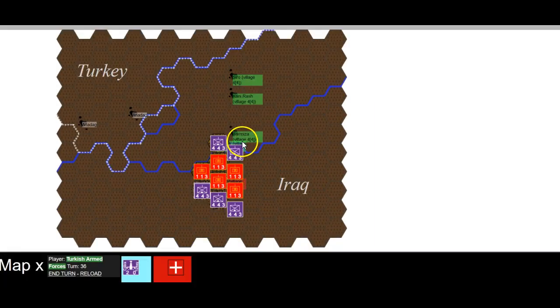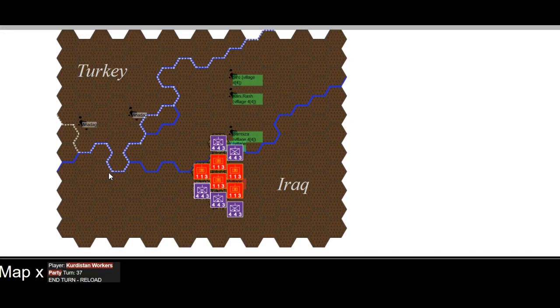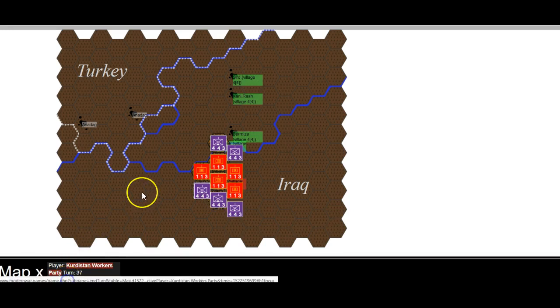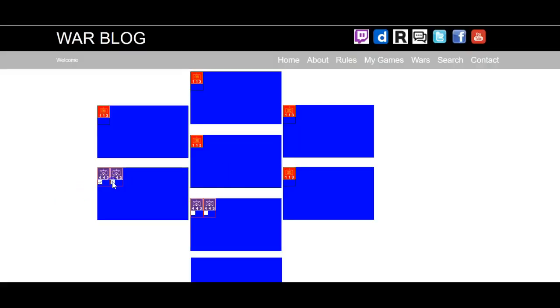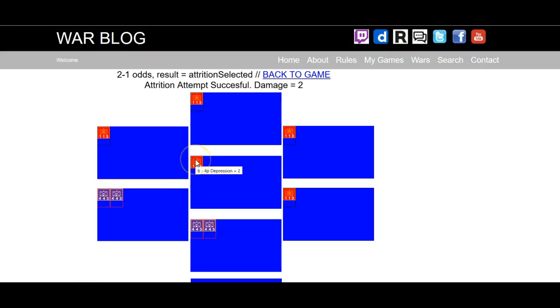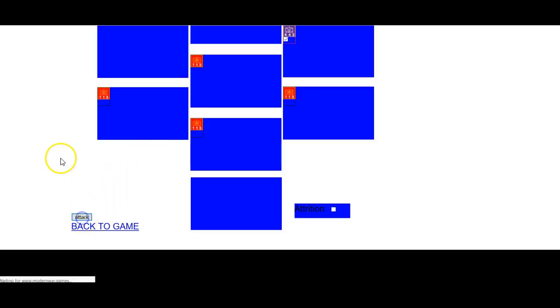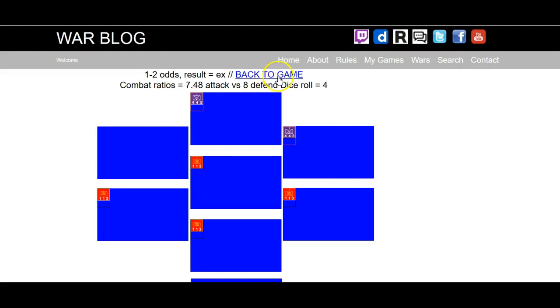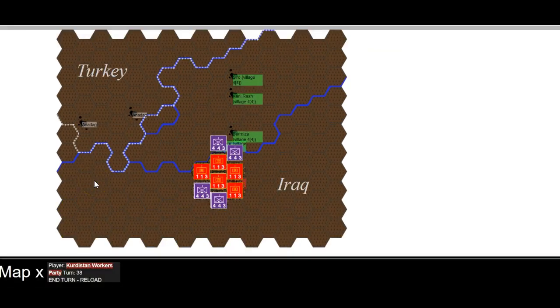No attrition. Got some choices now — do they reinforce that stack in any way, or allow the threat of four against one? We're going to leave it for the time being. Let's do an attrition roll — two damage, that's what they needed. They're back up to the two to ones. Didn't want to do that — fortunately that was an exchange of all things.